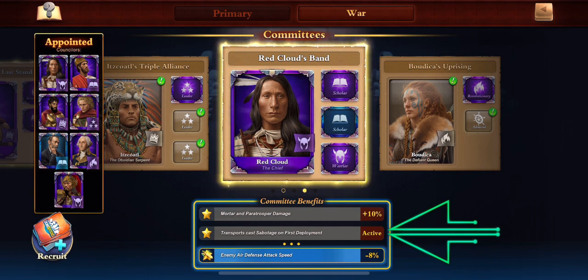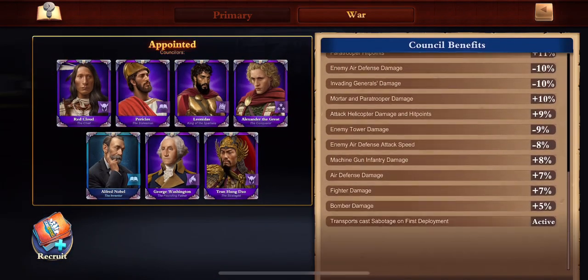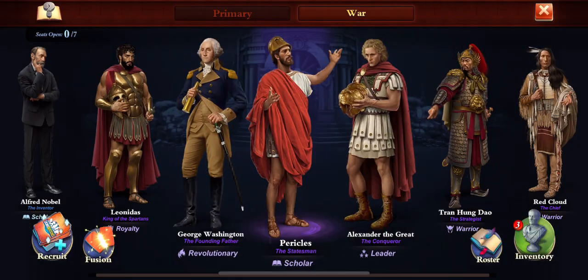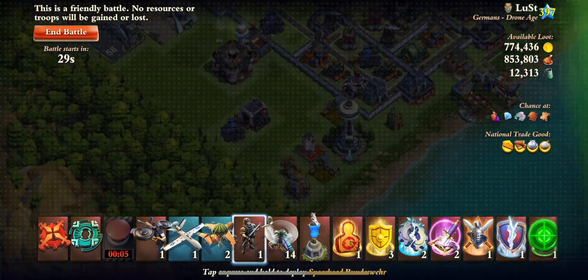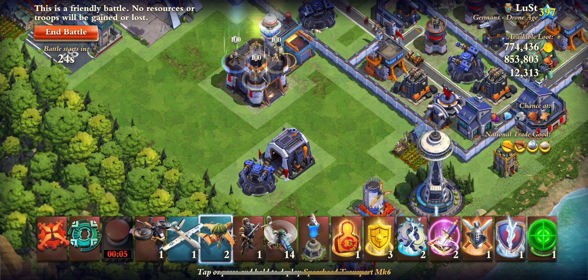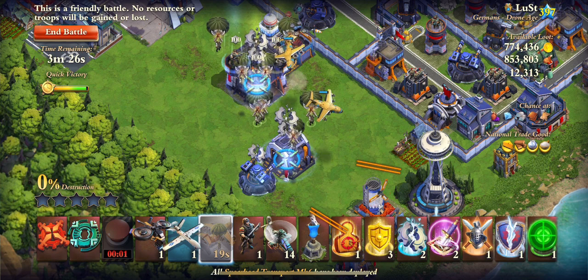Lastly we have Transport to cast Sabotage on First Deployment. And you can see those two skills active in your council benefits as well, up at the top and at the bottom there. In this friendly you're going to see I put it at two locations. One's going to be with two buildings nearby each other, and the other one's going to be just the fort. You'll also notice Sabotage doesn't take effect until the paras start dropping down.